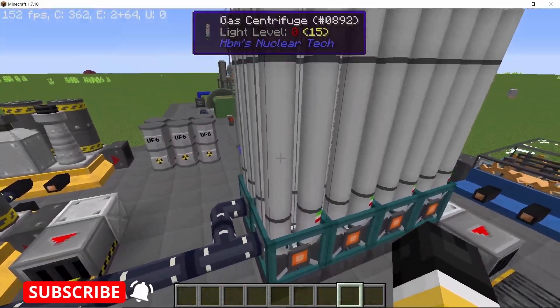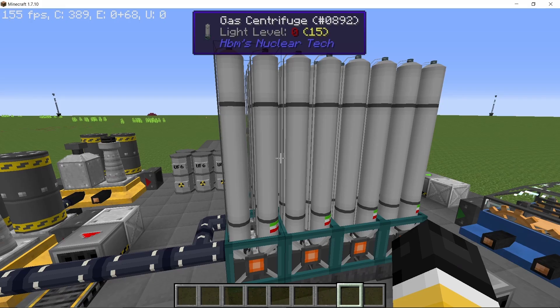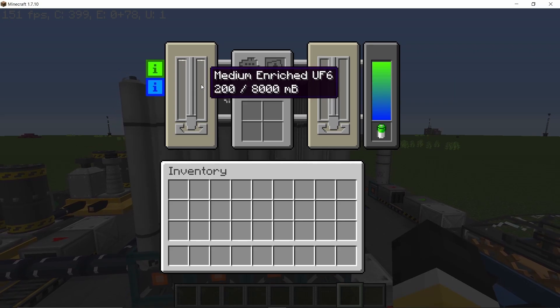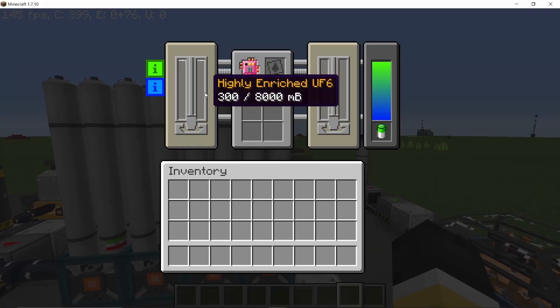Uranium hexafluoride goes in an array of basically four gas centrifuges. From the normal uranium hexafluoride we go to low-enriched uranium hexafluoride, low-enriched to medium-enriched, then from medium-enriched we get to highly-enriched uranium hexafluoride, and in the fourth gas centrifuge the highly-enriched uranium hexafluoride gets completely separated — that is what gives us the uranium-235 nugget.